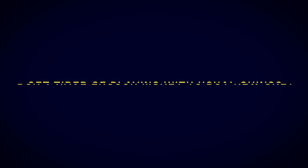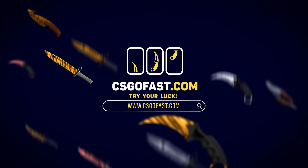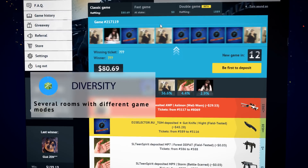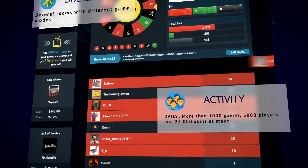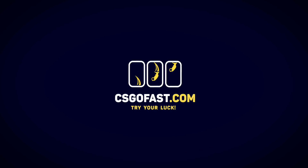Getting tired of playing with the usual skins but don't have enough money to buy a new one? Get rich fast with csgofast.com — CS:GO Fast. There's a strong chance of winning in every game, with several rooms with different game modes, daily more than 1000 games, 5000 players, and 25,000 skins at stake. You don't need much in order to sweep the board.